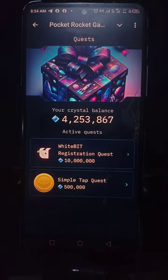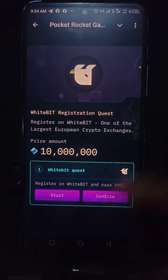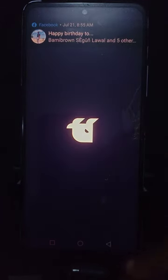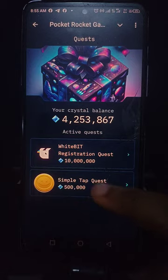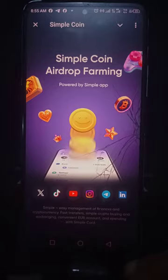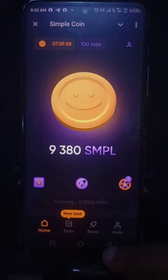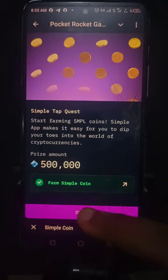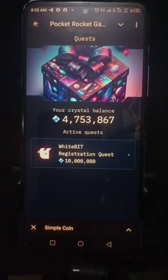There's also an Earn button where you have simple quests — some people call them tasks. If you do the quests you win the money they're offering. For example, the White Beat quest: you register, you confirm, you complete the quest and you get the money. There's also a Simple Tap quest and a Simple Coin quest — they just want you to visit a site. I'll collect this one and confirm — I get 500 coins for completing it.